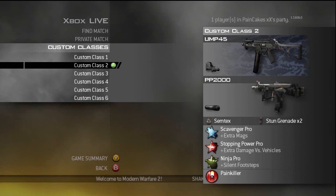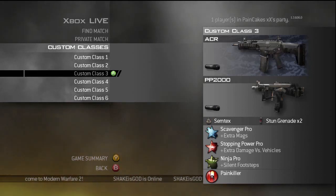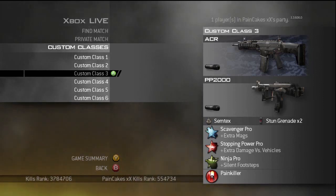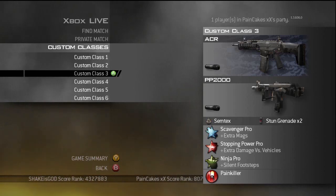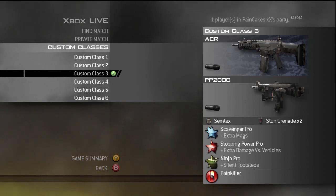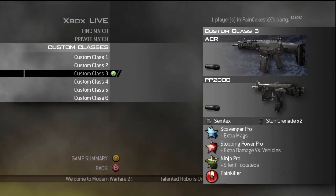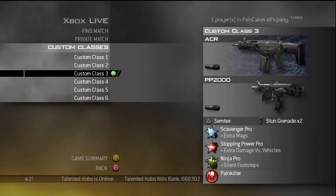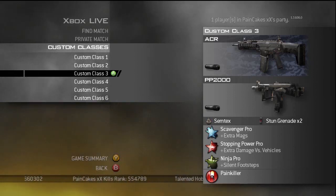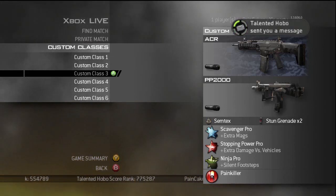Everything else on that class is identical — PP2000, Semtex, stun grenades, same perks. Moving on: the ACR with silencer. The ACR is probably one of my favorite assault rifles in the entire game. It has virtually no recoil, and while the damage is slightly less than other assault rifles, the lack of recoil more than makes up for it. It's a very good gun — definitely recommend using it. Even though the ACR does less damage than other ARs, it still kills more than fast enough, so don't worry about the damage loss. That's all the time I have, so we'll continue this in the next part — hope you guys enjoyed it and found it helpful.